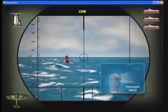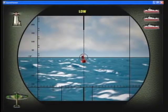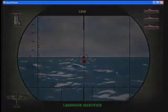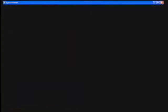Center the crosshairs on a target or landmark and press the right button to identify it. We don't have much time. Scan the surface and report your findings as quickly as possible.